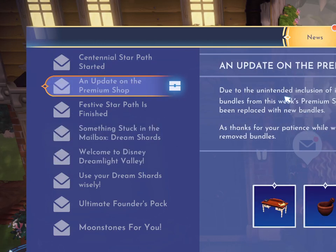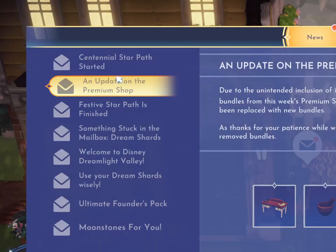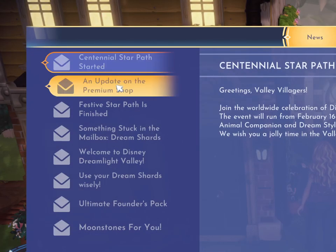I want to get something real quick — an update on the premium shop. Due to the unintended inclusion of items previously made available in the Scrooge store, they have removed two bundles from this week's premium store: the Celestial Book Nook and Scully Study Bundles. They've since been replaced with new bundles. As thanks for your patience, they are granting all players the items from both of the removed bundles. I'm taking them.